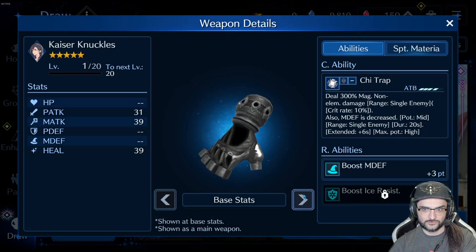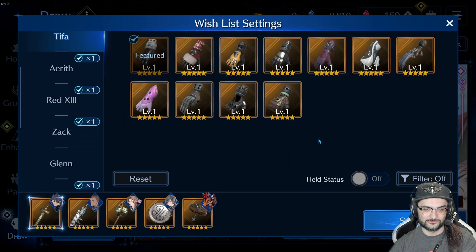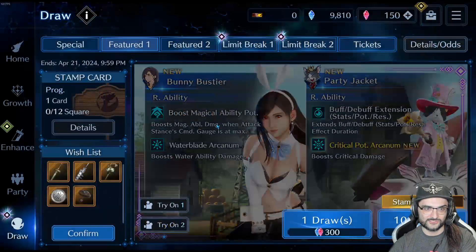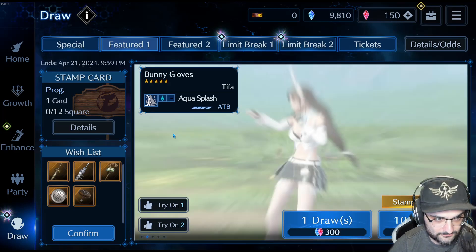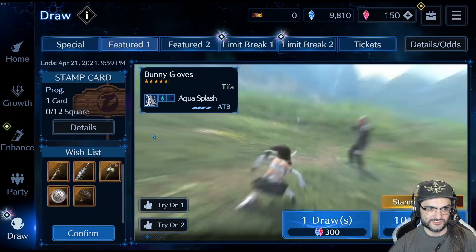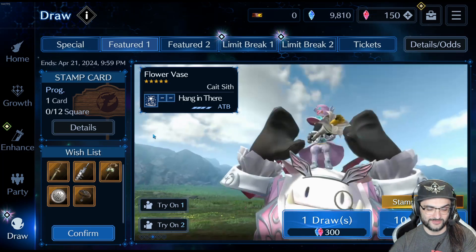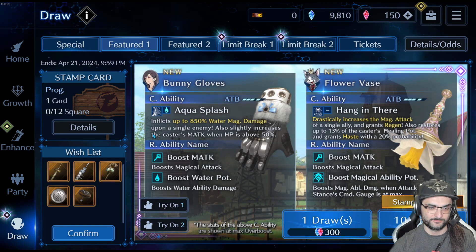Kaiser Knuckles could possibly pair well with it too, but the R abilities on that weapon kind of suck. Tifa is a very physical based character, so I think the water Arcanum and water magic ability potency on the costume is good, the weapon is good — it's just that most people are building Tifa into a physical character. But it's still a good weapon and costume overall.